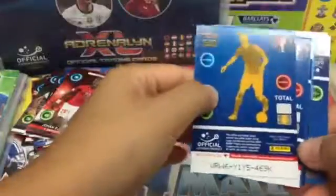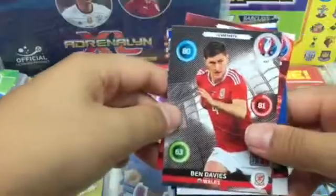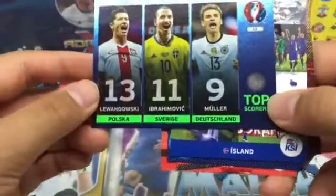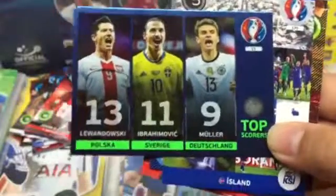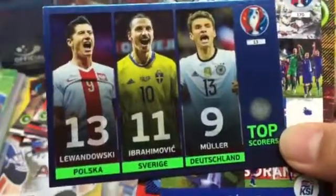Need to review the pack. Okay, I think I see a UEFA logo. Davies, Topple. Oh yeah, what a good card — what's this? Top Scorer — Scores. We got Lewandowski, Ibrahimovic and Thomas Muller. That's a great card. Not sure what that is exactly — I'll check the odds.